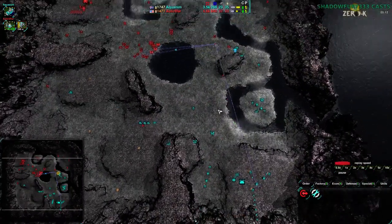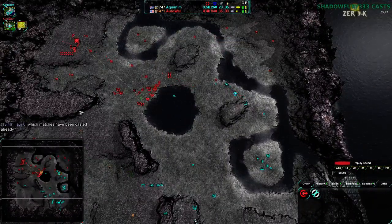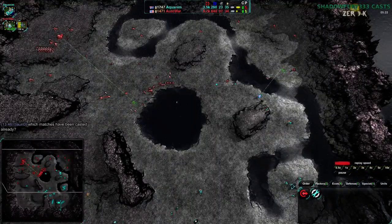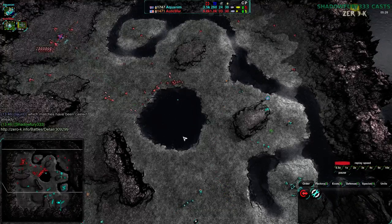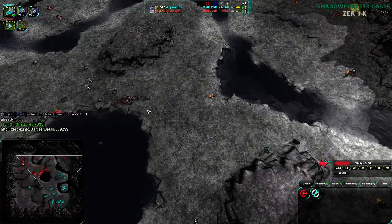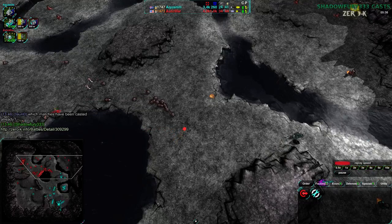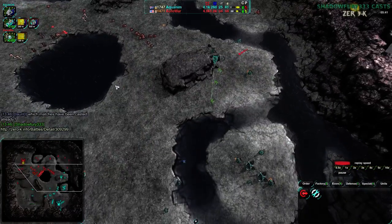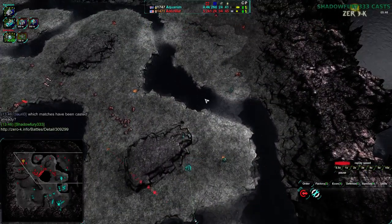Ottawa, as I say that, sends their Levelers down to the Southeast — to the Northwest and Southeast. Ottawa could pull off a straightforward attack right now and pretty much kill everything. And that's exactly what they're going to try to do. Lauri asks — the only match I've casted so far is one between Google Frog and Aquanim; I can link the replay if you're curious. I have another one in mind between you and Clone on Red Comet — that's the next one on the schedule.